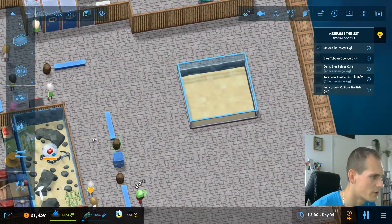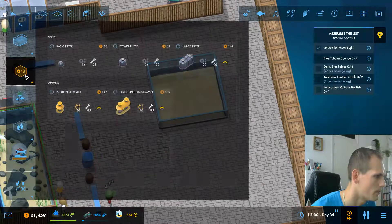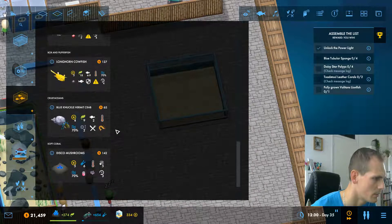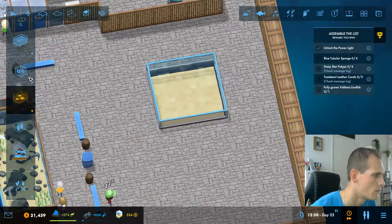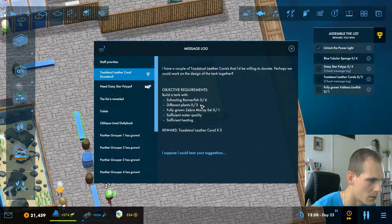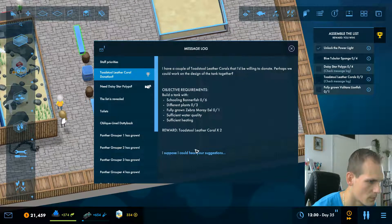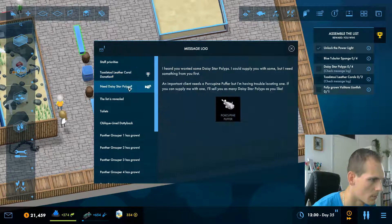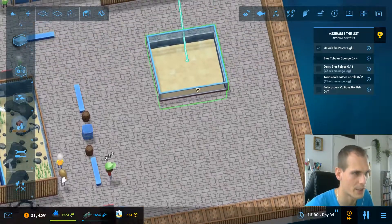We're going to put in our blue tubular sponges — which we're still working on researching. If we go to our messages, we need to have that and build a tank with all the required items. We basically have to do prerequisite stuff before we get the corals. Well, that is annoying.